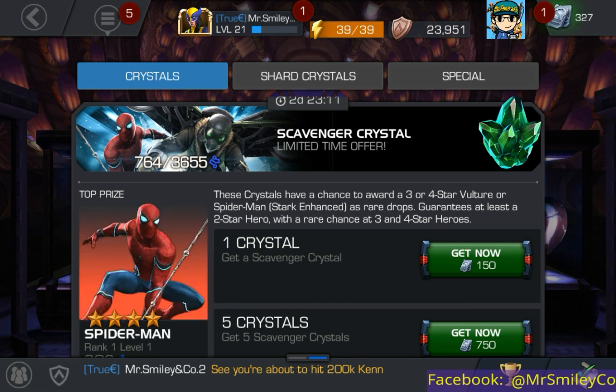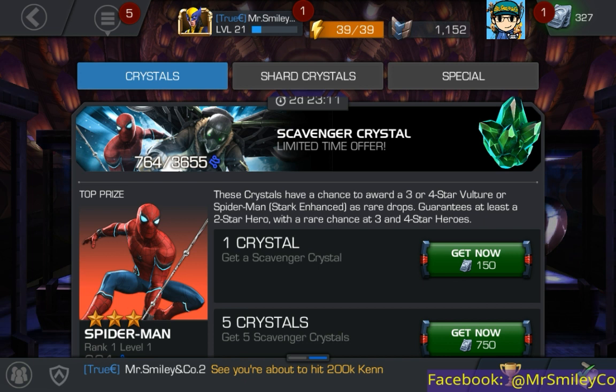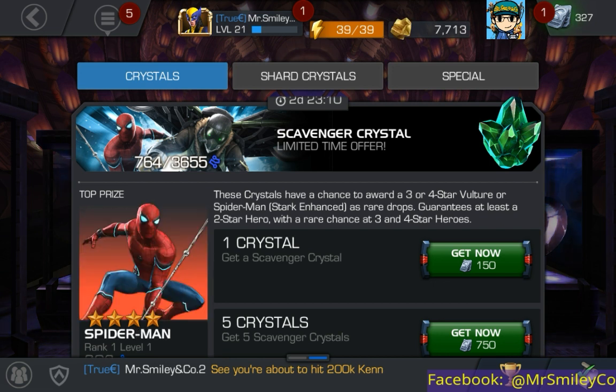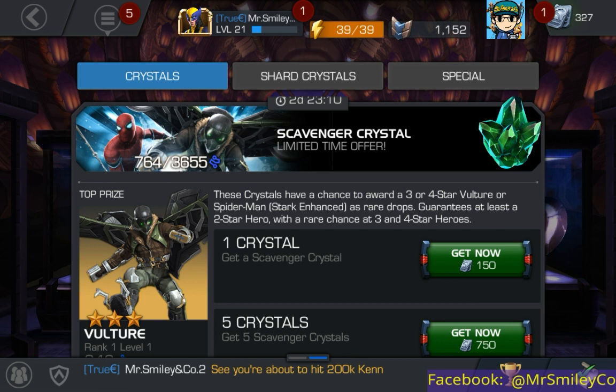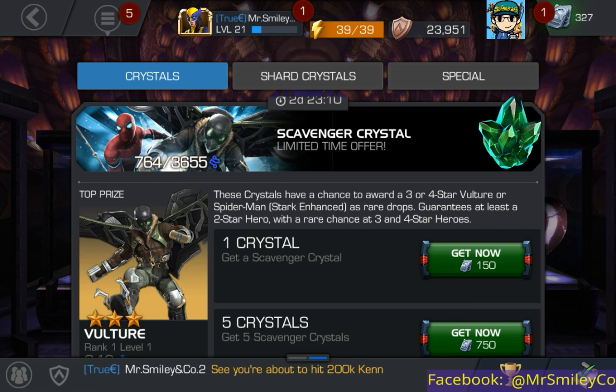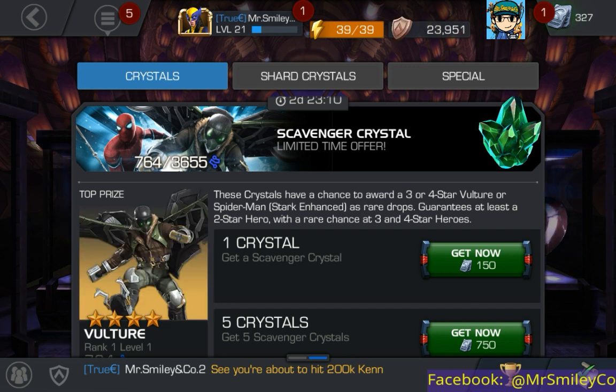I'm on my second account right now. I thought about opening this on my main account because I have just over 800 units there, but Vulture is maybe not one that I super want. There are some characters rumored or confirmed to be coming out over the next little while that I'd really like to get, so I'm gonna save my units for those and open up on the second account today.